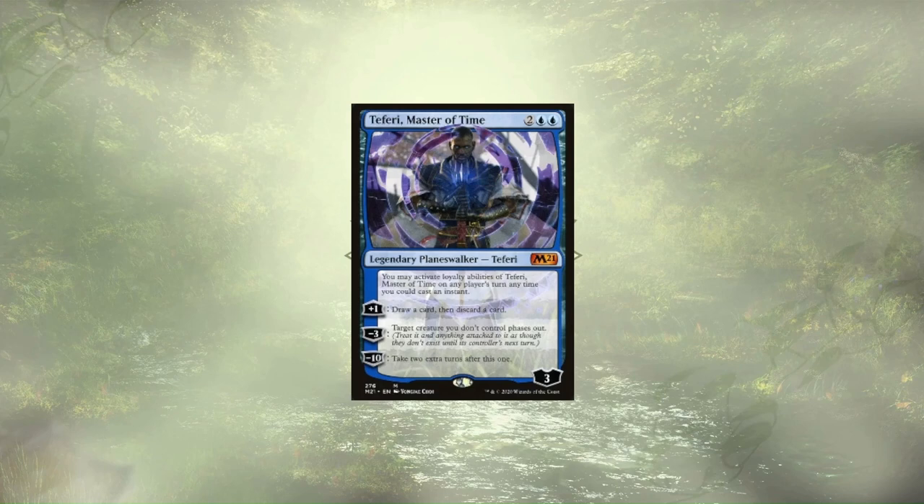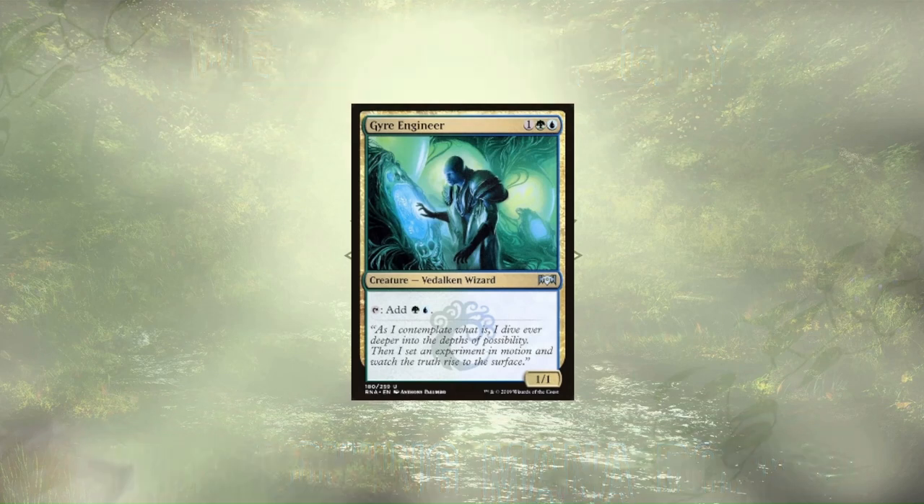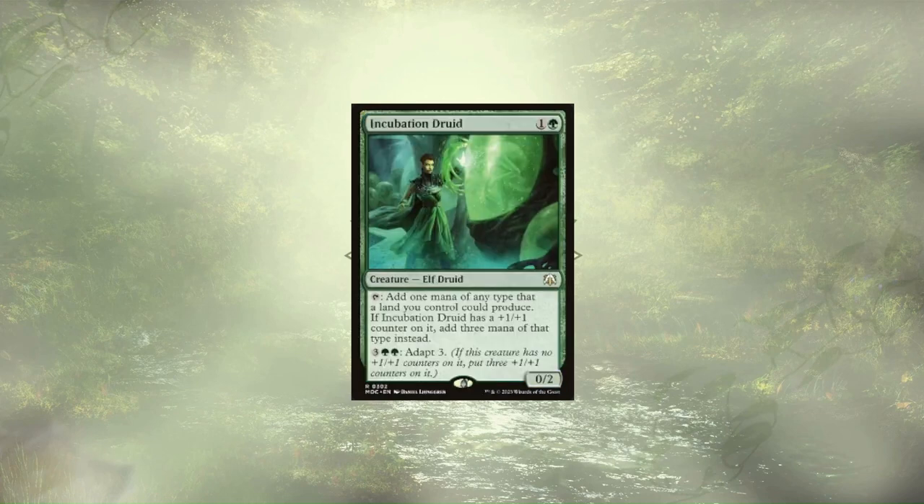Some of these cards have shown themselves to be a little expensive, so we need to go to Ramp City, where the mana dorks are overflowing and the lands are oh so searchable. Topping that list is Gyre Engineer, who taps for 2 mana — a green and a blue. He's a little squishy and a little valuable, but with much bigger threats on the board he tends to stick around. Incubation Druid follows up our Engineer, and while they are initially only tapping for 1 mana, they'll eventually tap for 3.